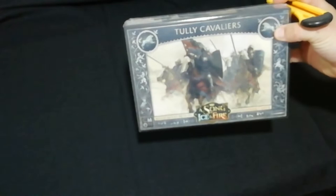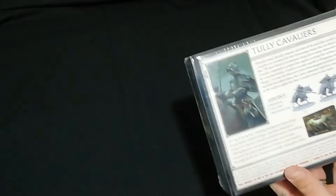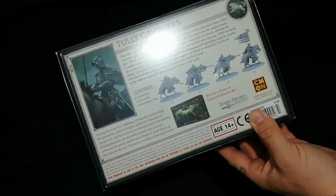Here we go — the Tully Cavalry. As always, like I keep saying in every unboxing video, the artwork on these is pretty cool. I do like the fact that you've got horses running through water, which obviously ties in with the Blackfish. On the back it tells you what content you've got.